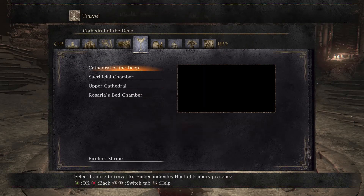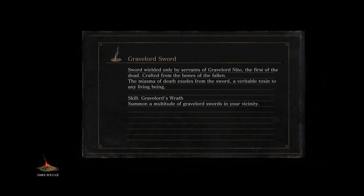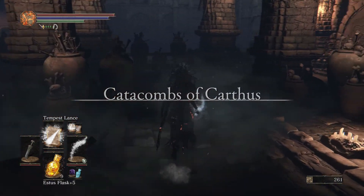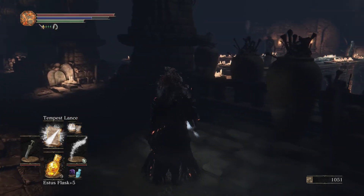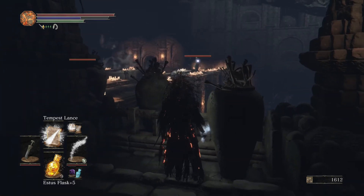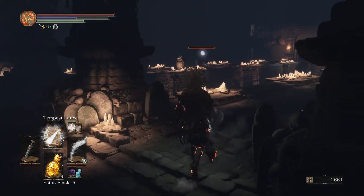So let us get to the Catacombs. Hopefully we can get through pretty cleanly - we already explored the beginning part, so we should be able to run past a lot of that. We can also do some sniping. What's our damage looking like? These guys are resistant, but it's still one-shots, so that's fine.